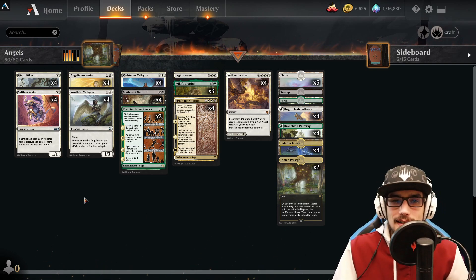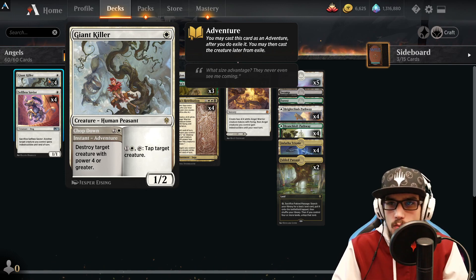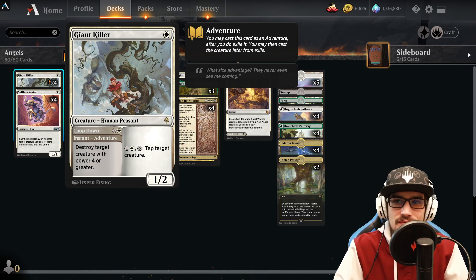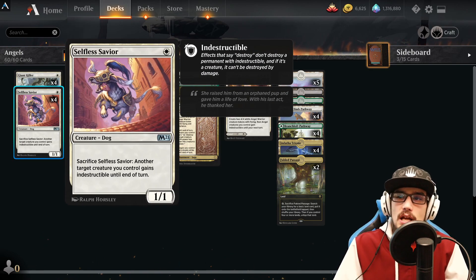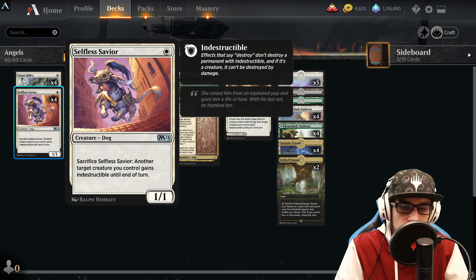Four copies of Giant Killer — a returning card, a 1/2 in which we can pay two and tap it to tap another target creature. We can also use Chop Down for three at instant speed as the adventure: destroy target creature with power four or greater. Four copies of Selfless Savior — another returning card, a 1/1 that can be sacrificed to give another creature we control indestructible until end of turn.